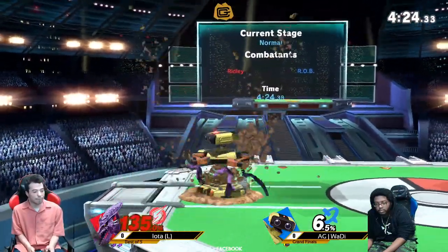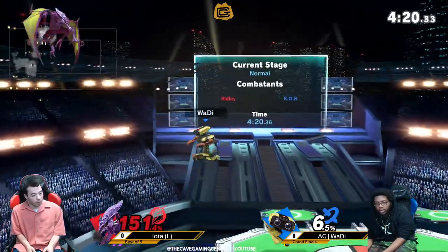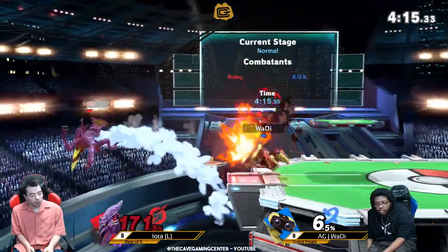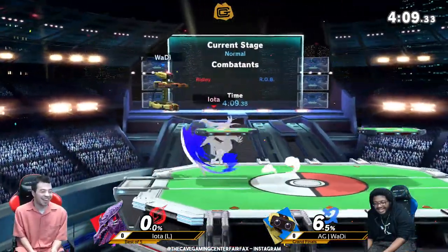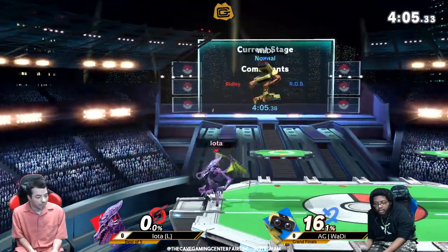Iota wants to keep his stocks safe. He can live so long in this game. Up air is trash. Unless he DI'd wrong. The gyro — Wadi's gyro play is so strong. You thought you could survive, but nah. He swatted off stage. His damage output is pretty good.